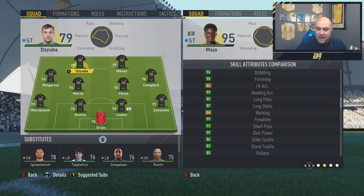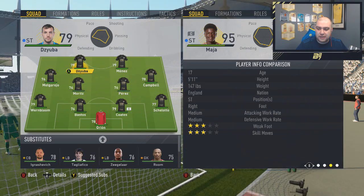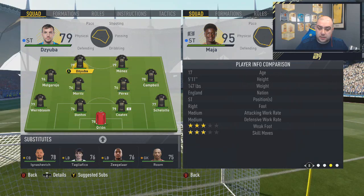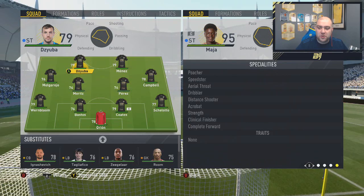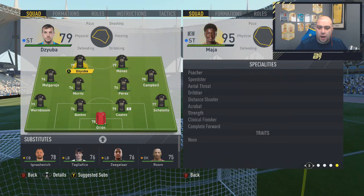93 short pass, 99 shot power. 86 slide tackle, 83 stand tackle, 85 volleys. Goalkeeper stats — unless he's obviously pulled a red card. And then he's got his age, 17 years old, with this card on the game. 3 star skills, 3 star weak foot, medium, medium work rates, right footed, striker, and 5 foot 11 as well. With the heading that he does have, especially with the stats we just saw, you would expect that a little bit more. But the traits, the specialities: poacher, speedster, aerial threat, dribbler, distance shooter, acrobat, strength, clinical finisher, and complete forward. And then obviously you've got his traits set as none. There were some really nice 99 stats there: 99 strength, 99 sprint speed, 99 balance. That is one crazy card — it even gets even better with 99 penalties, 99 shot power. Absolutely crazy.